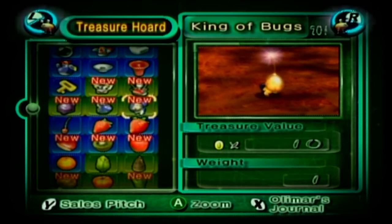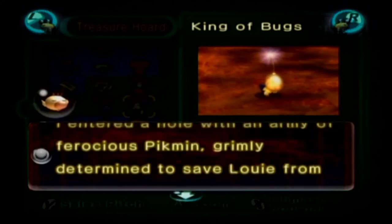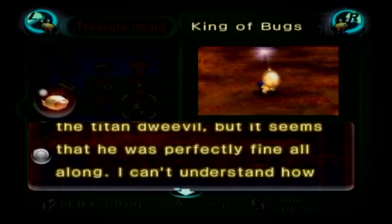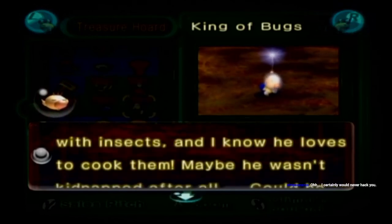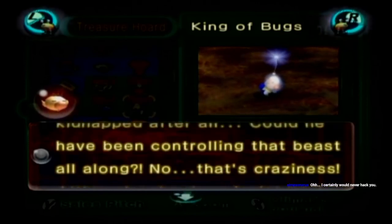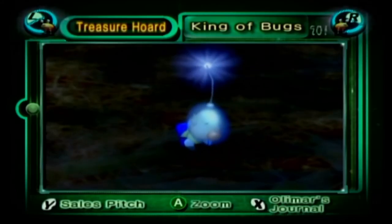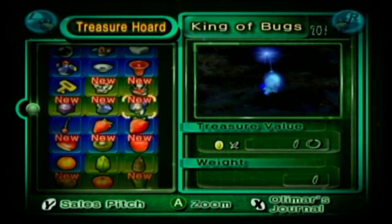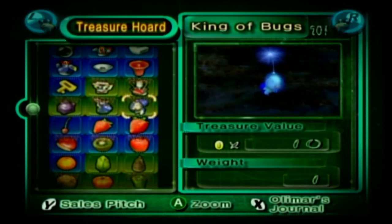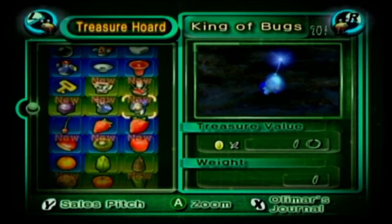Alright, this is what I wanted to look at for Olmar's journal. 'Louie is back! Somehow he survived a horrific ordeal with a freakishly large weapon-wielding Titan Dweevil. I entered the hole with an army of ferocious Pikmin grimly determined to save Louie from the Titan Dweevil, but it seems he was perfectly fine all along. I can't understand how he managed to avoid being eaten. He's always had an unusually close connection with insects, and I know he loves to cook them. Maybe he wasn't kidnapped after all. Could he have been controlling that beast all along? No, that's craziness! Although he does insist now that we address him by his proper title — the King of Bugs.' So that's interesting. There's a theory that because Dweevils pick up dead carcasses and treasures but don't do anything with them, the Titan Dweevil is the exception — he's actually using the treasures to try and kill you. Some people believe Louie was actually controlling the Titan Dweevil and trying to kill us. It's an interesting theory, but I don't know how accurate it is.